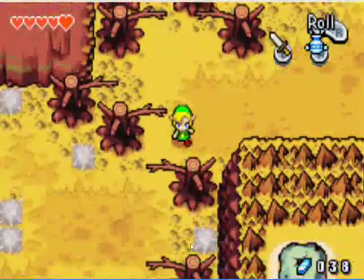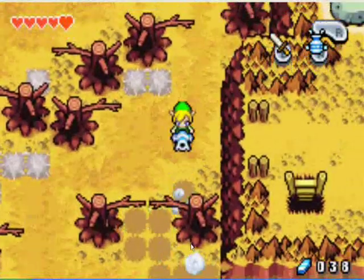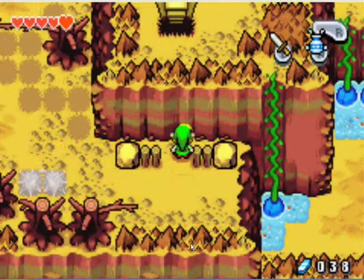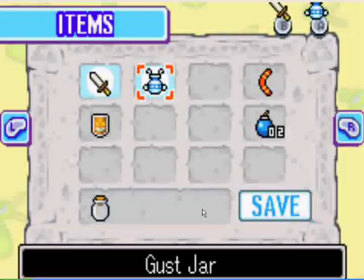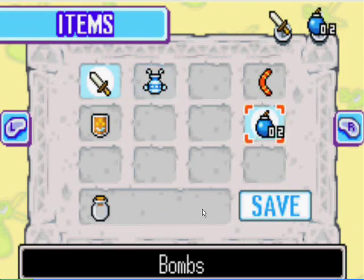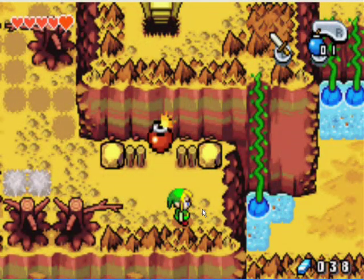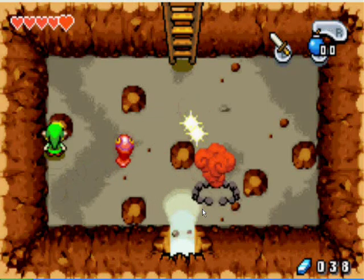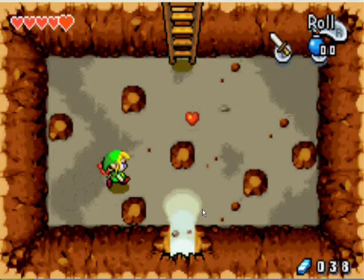Head out and back out here you can head down and use your gust jar to clear out some of that spiky dust. Then head down — you'll see a little area that looks really suspicious. Bomb the little area in between there and it will open up a cave for you to go in. There'll be some red chews here.